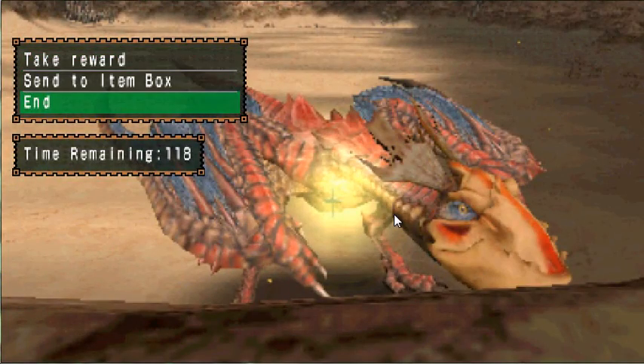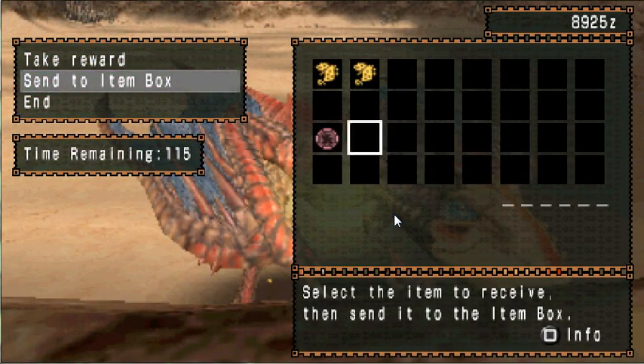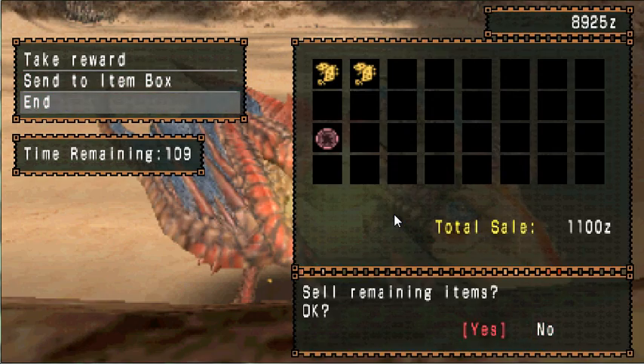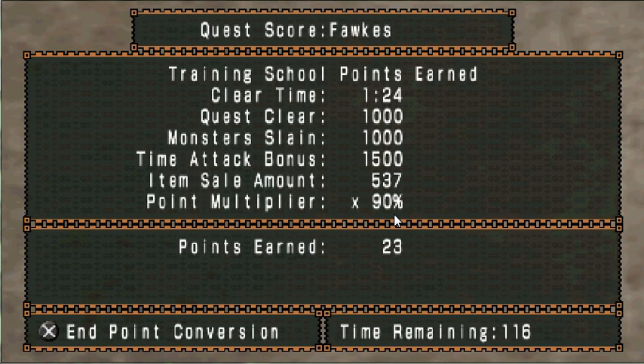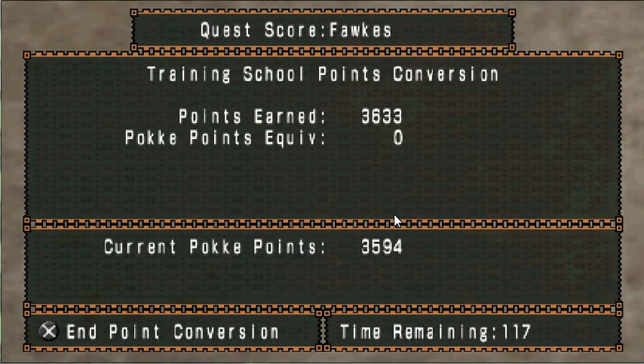That gives you the most possible items, had I not used that ration by accident. I've got small golden fish so I'm going to sell everything — that's 1,100 zenny extra. It adds up all my points. So I get 363 poke points.